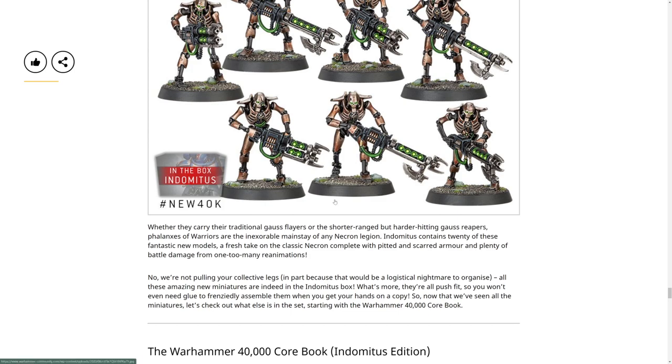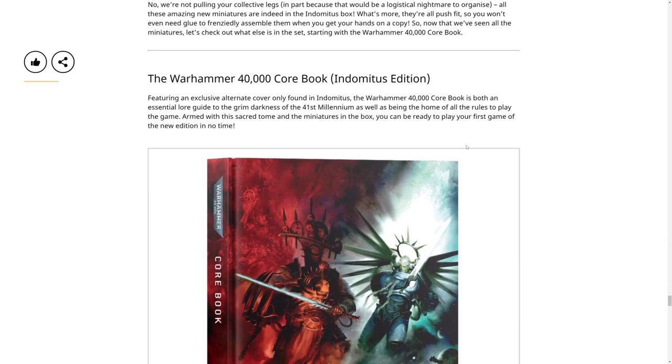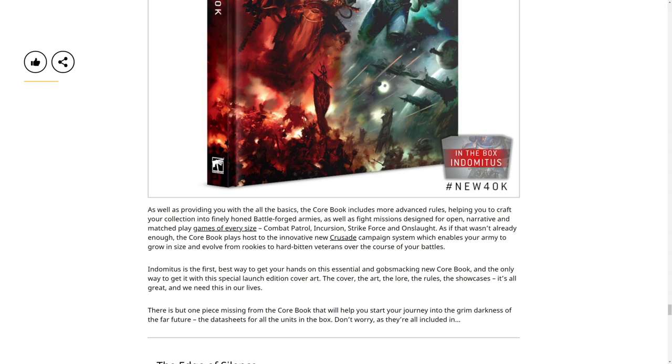What else goes in there - the Core Book, with an alternate cover only found in Indomitus. It has special lore guides and how-to-play sections to get you ready for the new edition in no time. I like how it's like devil on the left, angel on the right - Guilliman and Abaddon. It's a nice blue design, very cool. It also includes advanced rules helping you craft your collection into a finely-honed Battleforged army, with games of every size from Combat Patrol to Incursion to Strike Force.